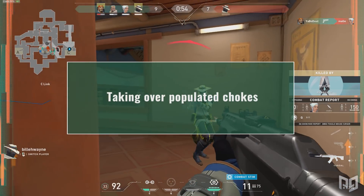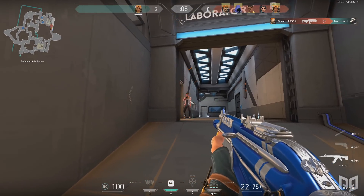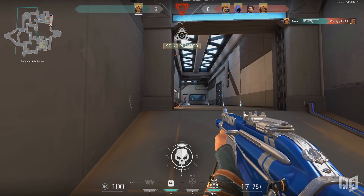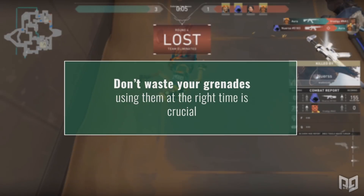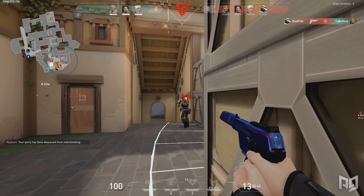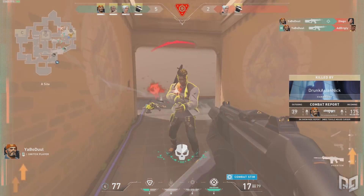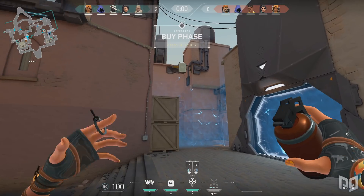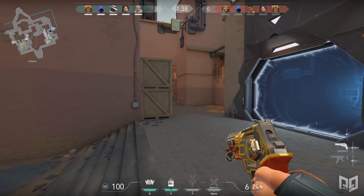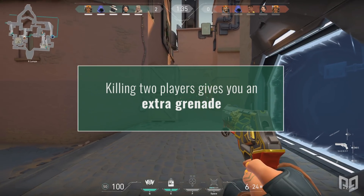Using these grenades can just be useful in many situations — retakes, throwing in populated chokes, picking off an enemy that you know is behind cover. Paint Shells are just very versatile and should be used as such. You don't want to waste these, but you should make sure you are using them every round. Don't hold your grenades waiting for the absolute perfect moment. If you can gain an advantage by throwing them, in a lot of instances it may be worth it. You cannot see 30 seconds ahead in the round — you never know how long you'll make it, or if you will get two more kills to get another grenade.